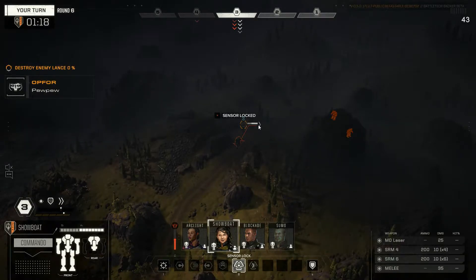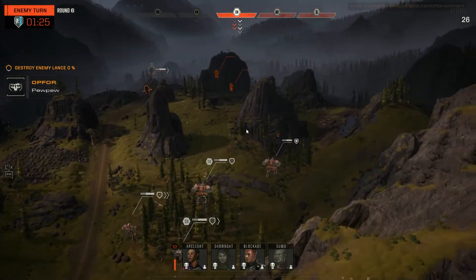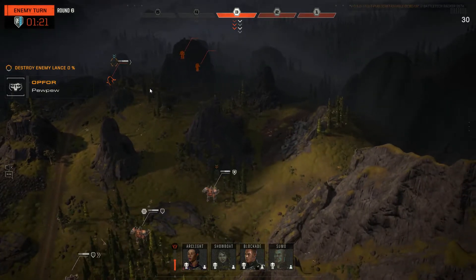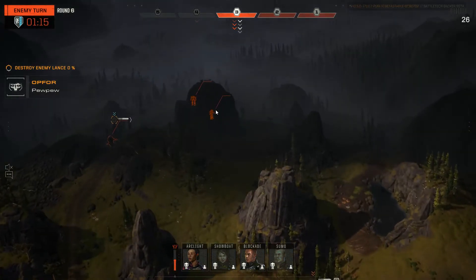Down to one — it's gonna be pretty close. I think we lock with the Locust and then see if we can get you out of these trees and fire. I wonder if he jumps with this down here and fires the AC. Bleeding off armor here and there — we've bled off some armor on this.